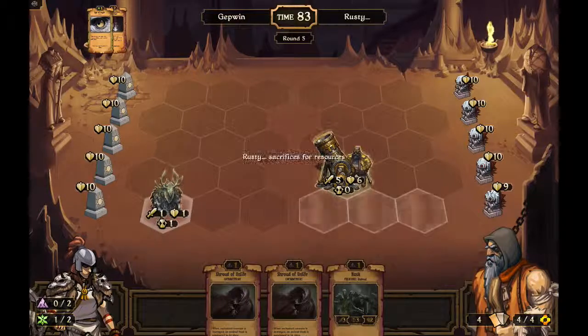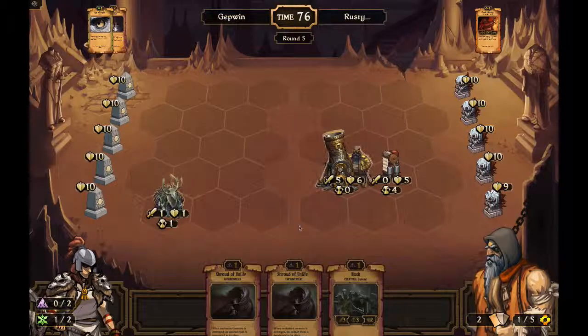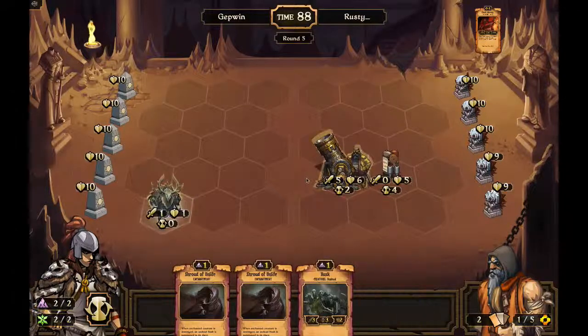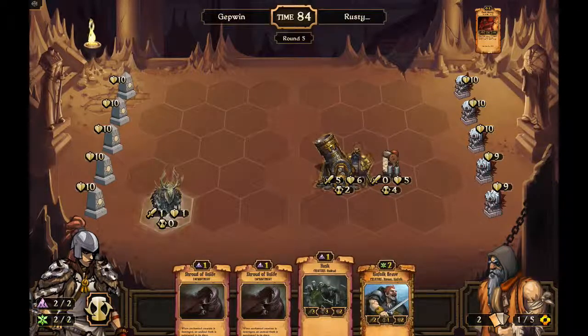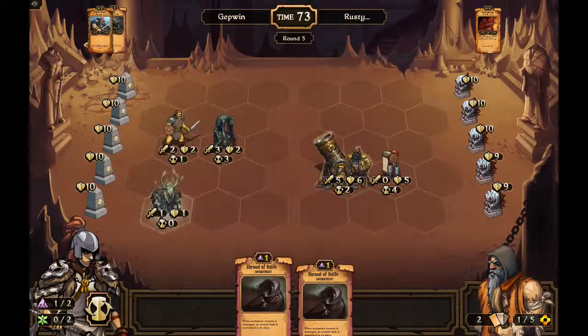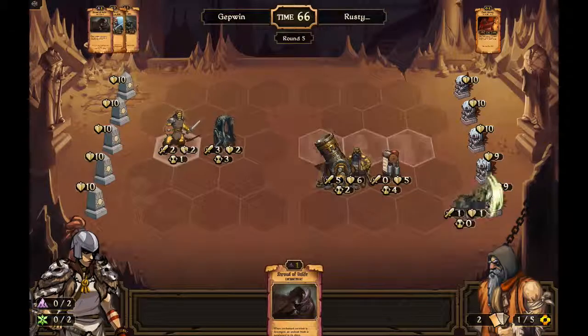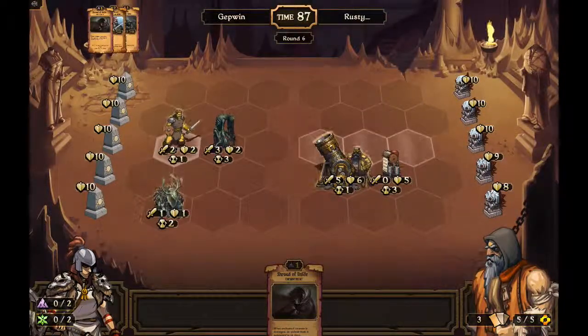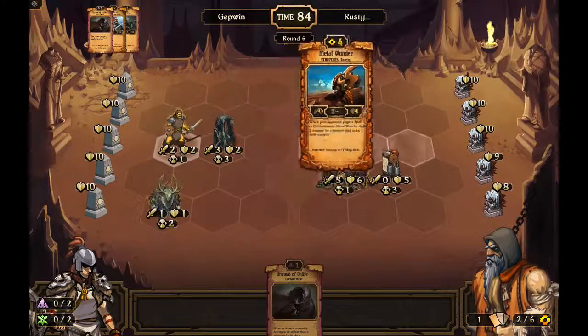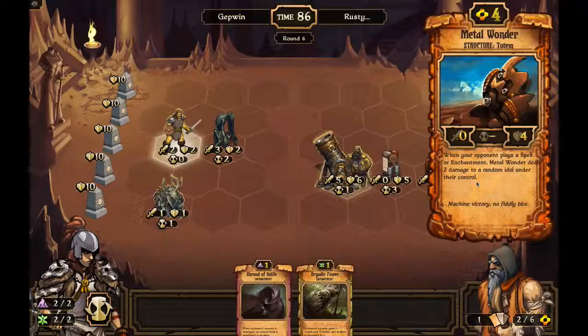Unless he's got some direct damage for this guy, he's probably going to live. It's almost impossible for him to hit me with this thing. I do wish I had something to do with that card draw. I want my husk and my kinfolk brave. I'll put my shroud of unlife on my kinfolk because he's a bigger target. He does less damage but he attacks every turn, and anybody who knows that wants to take him out quickly before he gets buffed. I don't think I've actually seen this one yet.